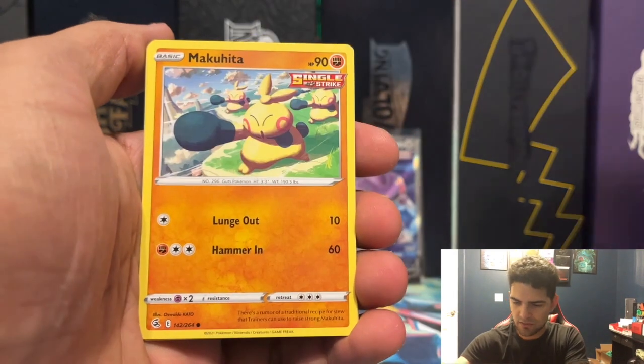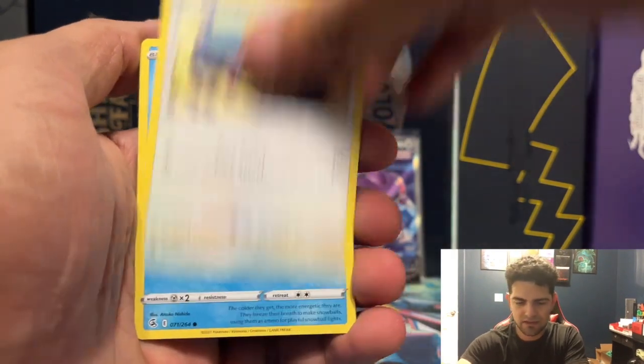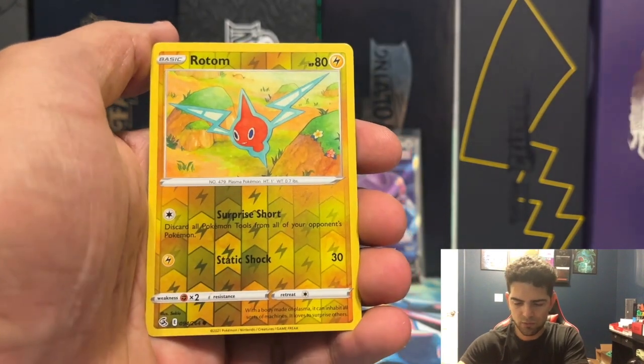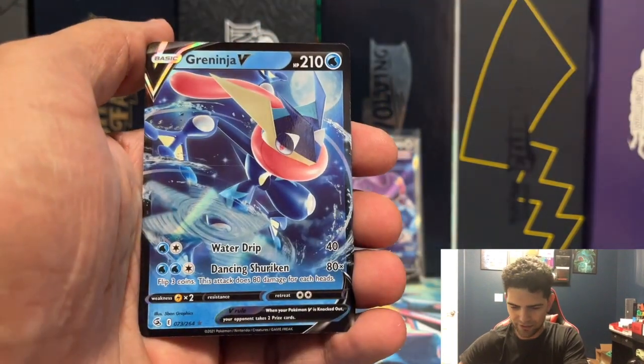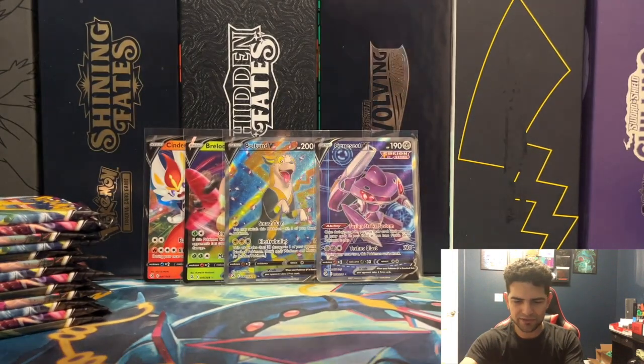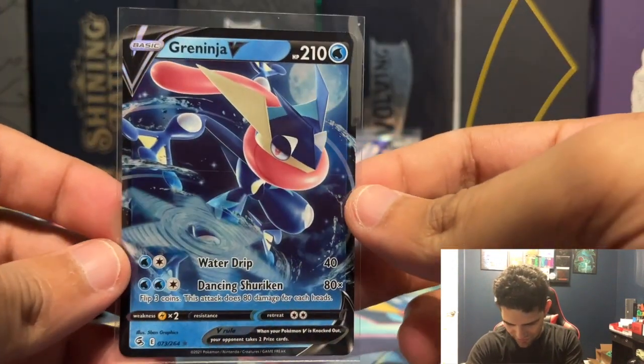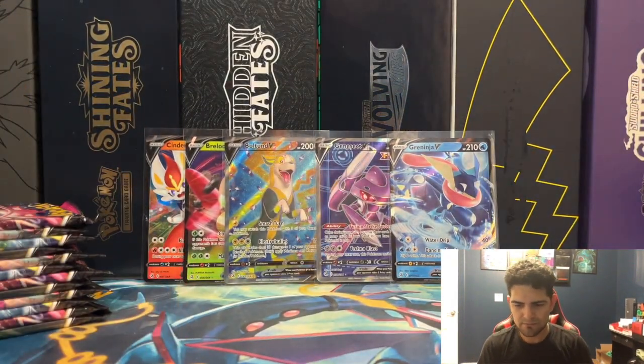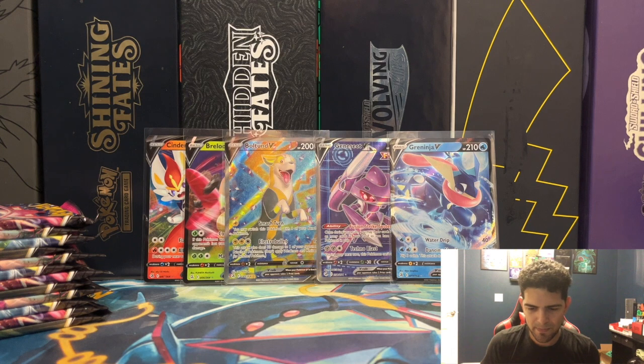Stantler, Gliscor, Makuhita, Rookidee, Dramaka, Sizzlipede, Stufful, Rotom Reverse, and a Greninja V — back-to-back pulls here for us! Very nice Greninja V, my boy, let's go! I'll take that. Definitely didn't pull that one, and that's actually some nice artwork on that Greninja.